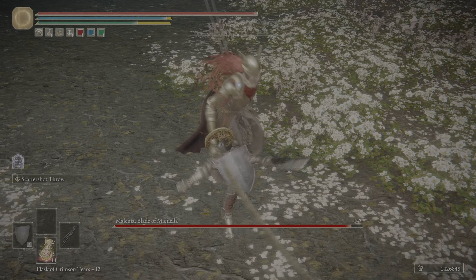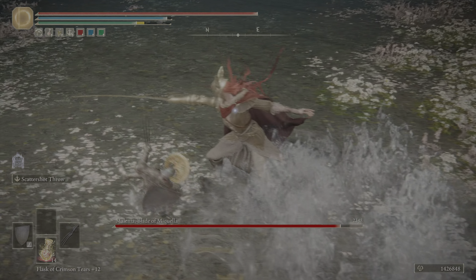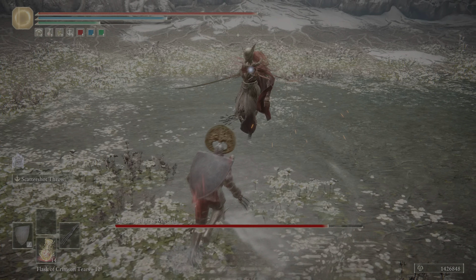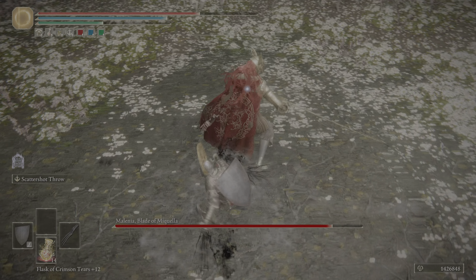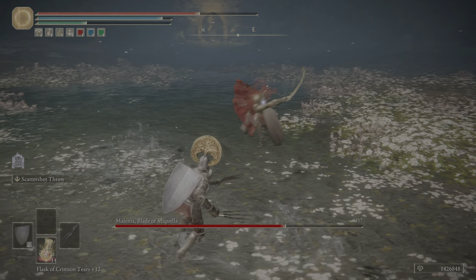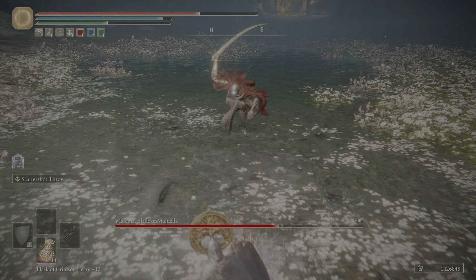I'm going to try out scattershot throw. I have a feeling this weapon's going to be really good, because it's claws anyway, but on top of that you have a throwing option. And you get bleed — I think this weapon seems incredibly powerful, to say the least.